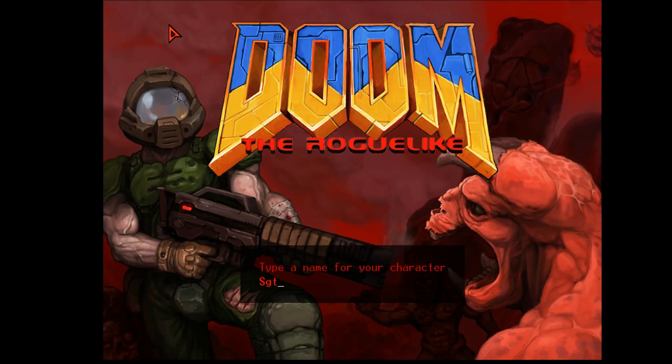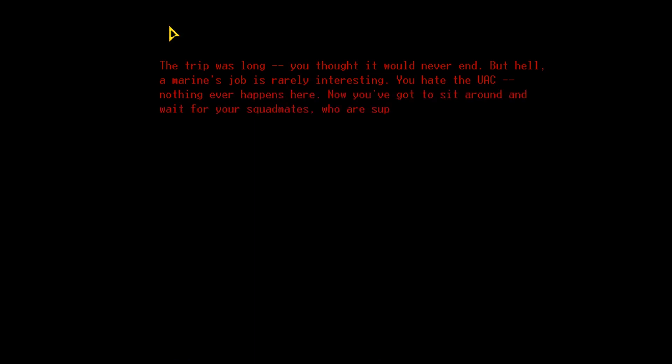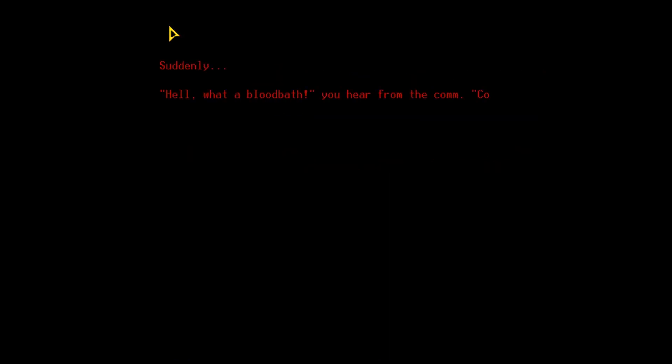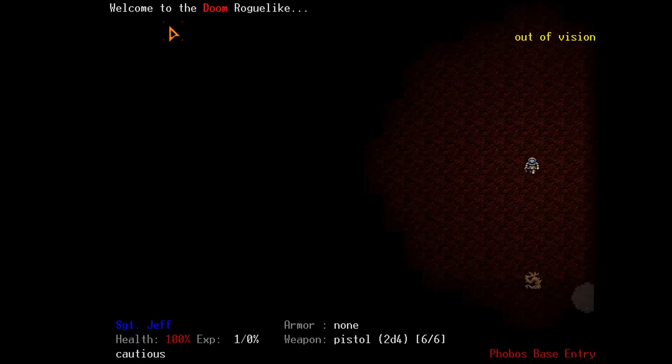Type a character name — this time I'm Sergeant Jeff. The intro reads: 'The trip was long, you thought it would never end. You hate the UAC. Nothing ever happens here. Now you've got to sit around and wait for your squad mates, who are supposed to check out what happens on Phobos.' Suddenly you hear over the comm: a bloodbath, corpses everywhere, gunshots, more gunshots... then silence. Welcome to Doom the Roguelike.